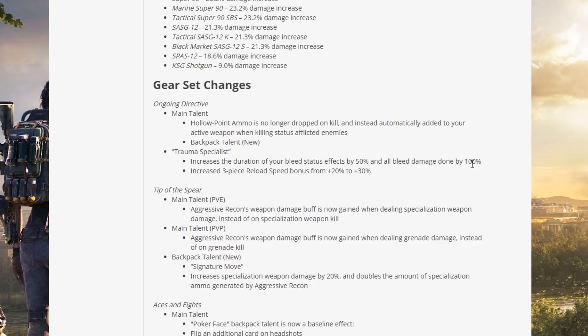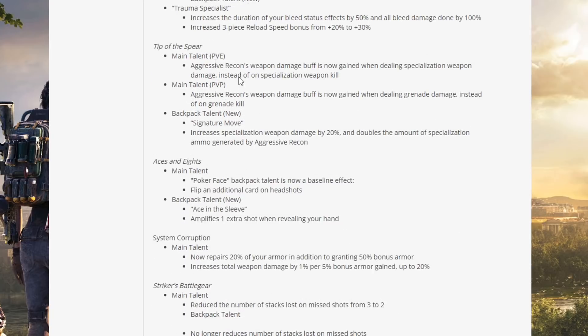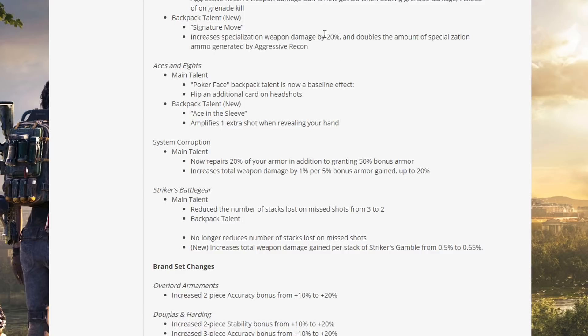With an extra 100% bleed damage, will that mitigate the PVP changes? We'll see. Tip of the Spear — main talent PVE: Aggressive Recon weapon damage buff is now gained when dealing specialization weapon damage instead of requiring a specialization weapon kill. Main talent PVP: Aggressive Recon weapon damage is now gained when dealing grenade damage instead of a grenade kill. New backpack talent Signature Move: increases specialization weapon damage by 20% and doubles the amount of specialization ammo generated by Aggressive Recon.